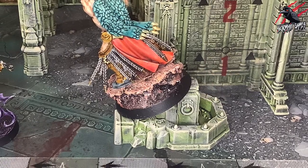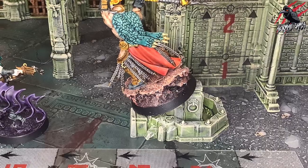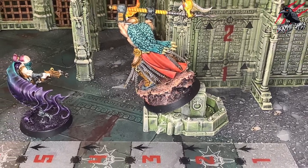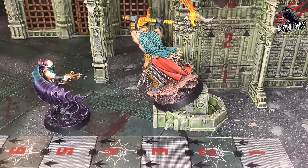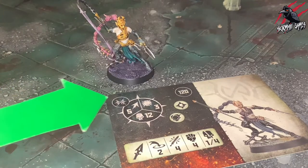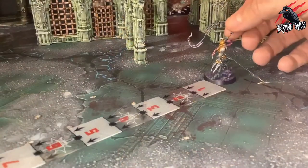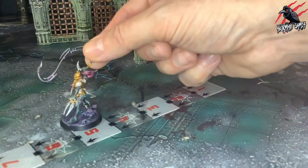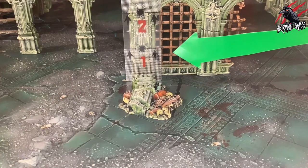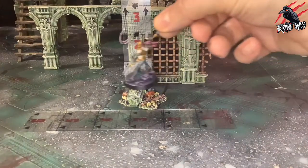Any vertical distance moved while moving over such low terrain does not count against the total number of inches fighters can move in that move action. For example, our fighter has a move characteristic of 5 so they can move up to 5 inches when making a move action. The fallen pillar is less than 1 inch high so it is treated as low terrain and the fighter can move across it without penalty.